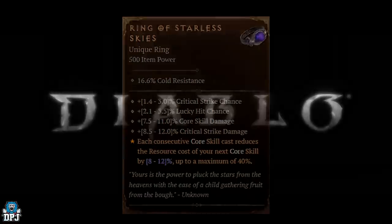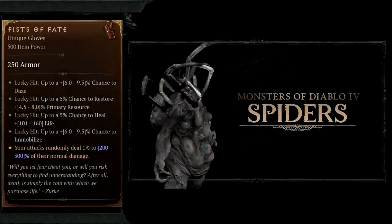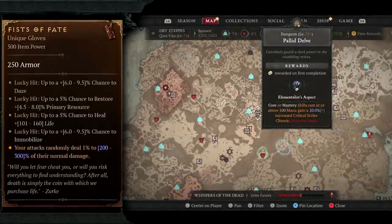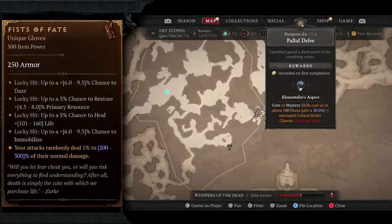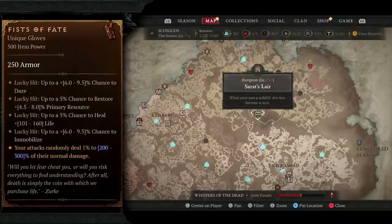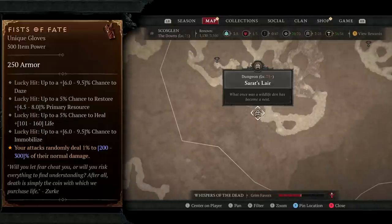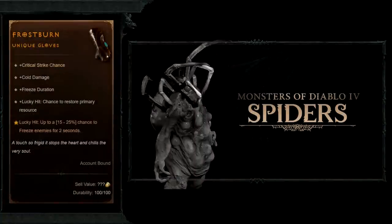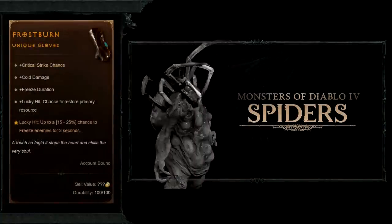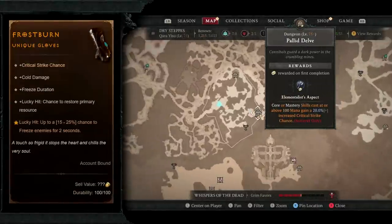Starting with the Fists of Fate — this has increased drop chances from spiders. The dungeons you want to farm are Sira's Lair and Pellet Delve. The Frost Burn also has increased drop chances from spiders, so the same two dungeons apply: Sira's Lair and Pellet Delve.